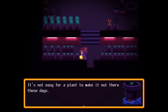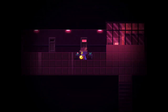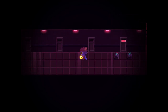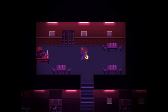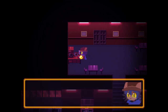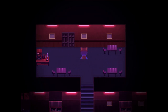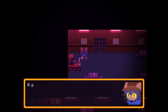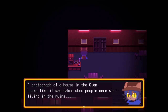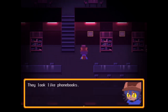Walking around with a bag of dirt. It's not easy for plants to make it out there these days — these growing lamps are a poor substitute for the sun. Okay, now I've built that goal. I can't go any further left but there are all these stairs. Where do these go? I feel like I'm not supposed to be here. Coffee cups — I'm too young to drink coffee. Paintings, photograph — the cafe looks like it was a busy day.